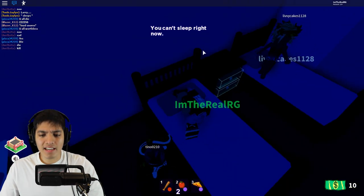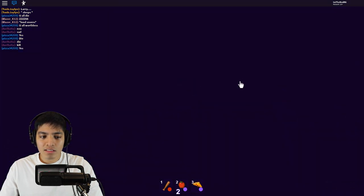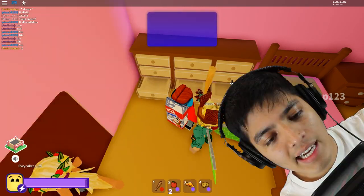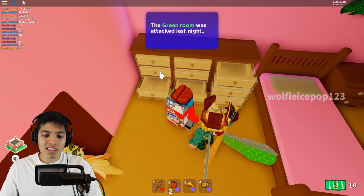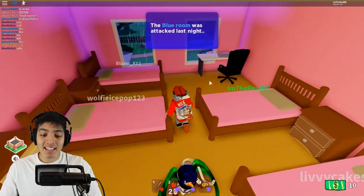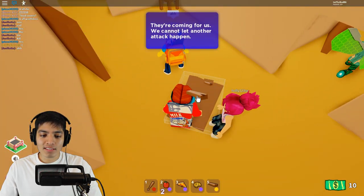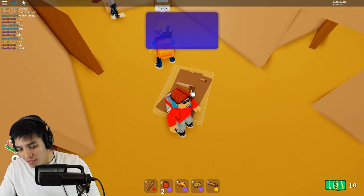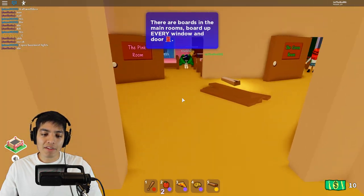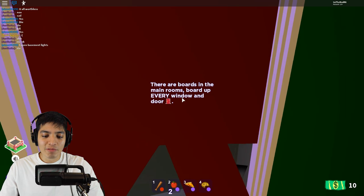I can't sleep right now. I'm trying to get out of here but the door is locked for some reason. Oh, a cookie! The blue room was attacked last night but everyone survived. They attacked the green room too — we didn't get attacked though! Okay, they're coming for us. We cannot let another attack happen. There are boards in every main room — board up every door and window. Oh my god, the windows are all broken — let's get to work everybody!